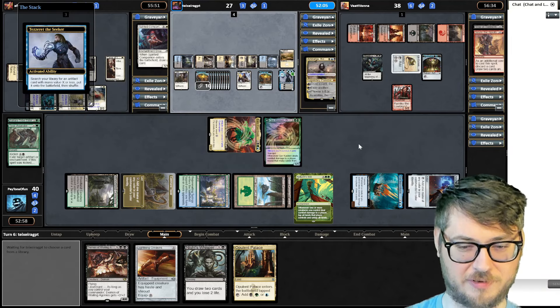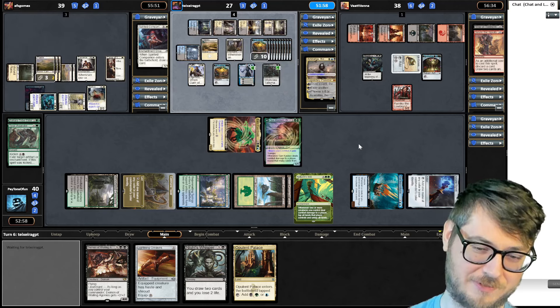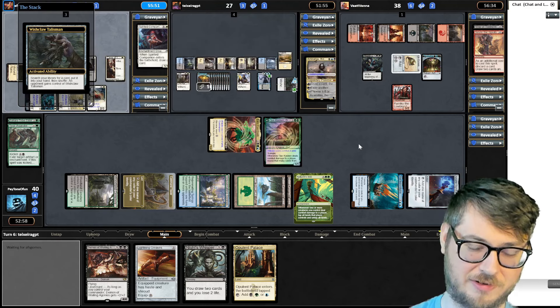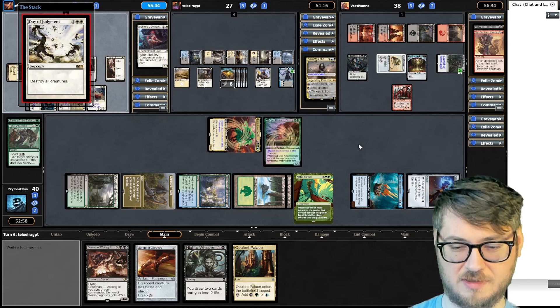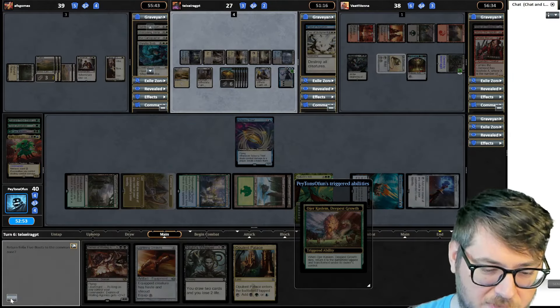He did go minus two here. I feel like he's really close to getting a win here — he needed the Wishclaw Talisman to get something that was not artifact-related, or he wanted to get an artifact that was bigger than the loyalty on his Tezzeret. Pay a judgment. Felix to the command zone.